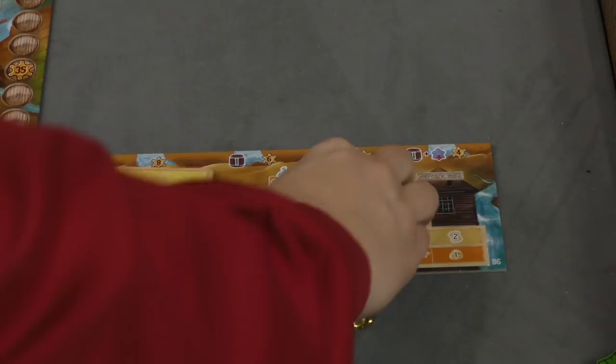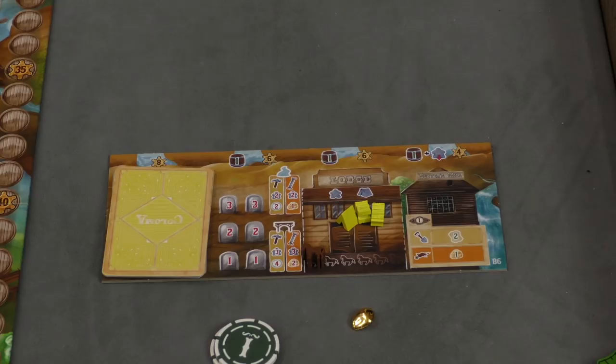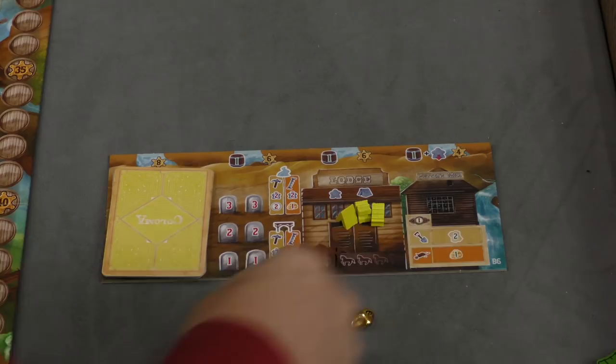Each player has their own player board, and this is where you'll place the tents you get. Horses are not exactly a commodity; as the game goes by you accumulate more and more horses, and that gives you a greater distance you'll be able to move when you take the travel action.